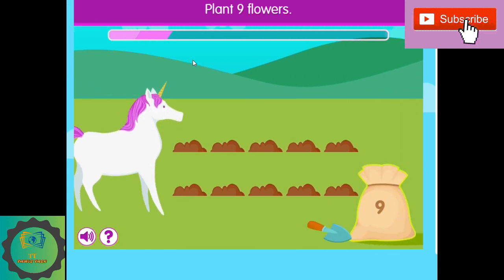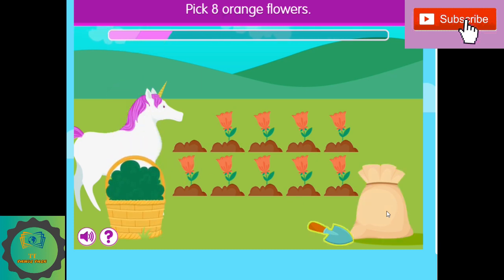I'm going to plant nine flowers so Molly can have nine flowers. One, two, three, four, five, six, seven, eight, nine. Pick eight orange flowers.